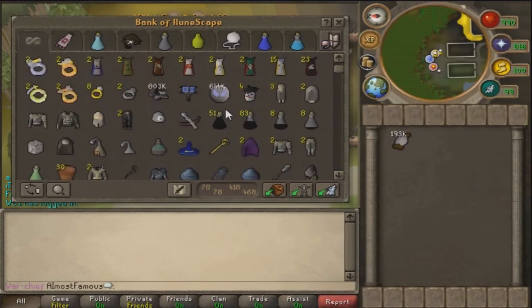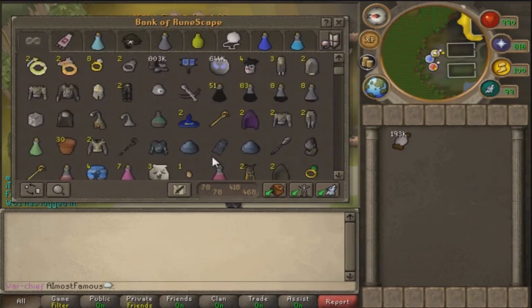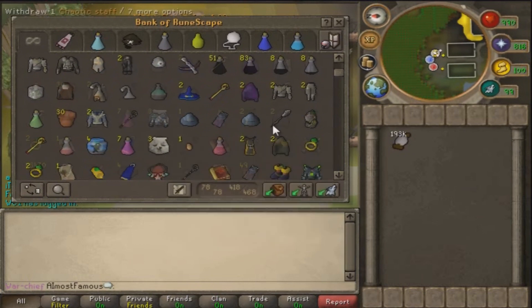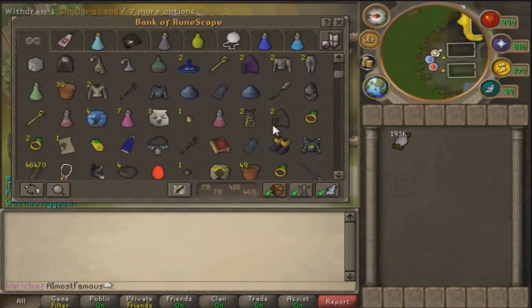Just feel free to look at the bank as I talk. I'll right click certain things and such like that. Smithing cape — the latest 99 I got. I actually love it. I've never ever had 99 Smithing on this game before. I did have a main as you all know, but I didn't actually have 99 Smithing — I had about 15 or 16 99s on that account. Smithing was not one of them, so that's the first time I've ever had that cape. I love it.